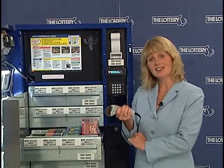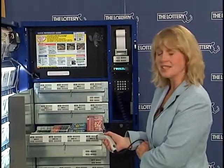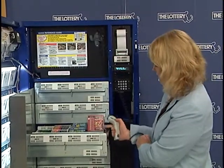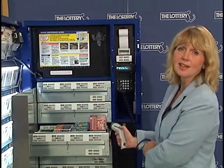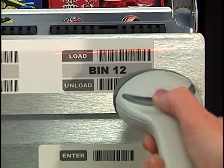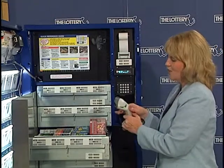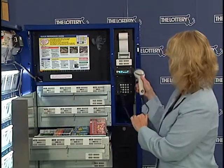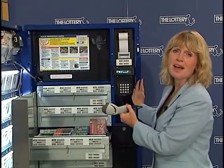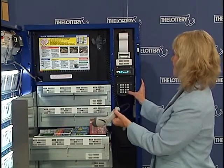A nice feature of the 24-unit instant ticket vending machine is the barcode scanner. Let's load a full book of tickets this time using the barcode scanner. You want to point the scanner at the specific bin that you're entering the tickets — we're going to use bin number 12 here. You see there's two barcodes: one says load and one says unload. We're going to point the barcode scanner at the load bin, then press the button, and it registers on the display that this is game ID 84. You can continue to use your barcode scanner to scan, enter, or clear, or you can use your keypad. Different people have different preferences — some like to use a combination of both. We can enter yes for the game ID 84.